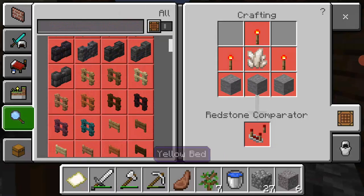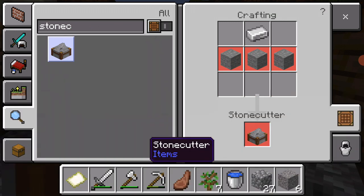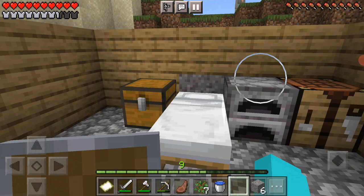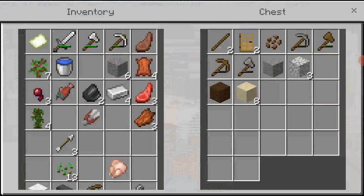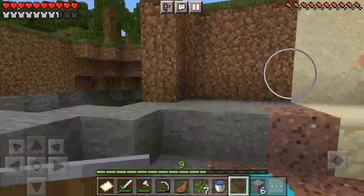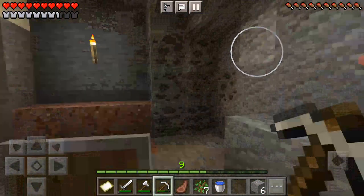Just have to get back down there to get some coal. Wait, maybe I have some coal in my chest. I wish I did. Okay, let's just go back down. It's not really a fun thing to do, so I'm just going to get a ton of it while I'm here.